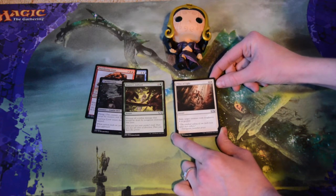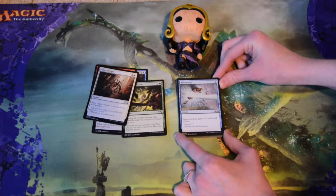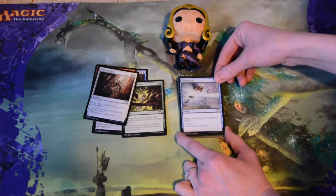Pillar of Light — three mana to exile target creature with toughness four or greater. A good way to get rid of big things. Hydro Surge — one mana to give target creature minus five, minus oh, until end of turn. Just saves you a turn of damage.